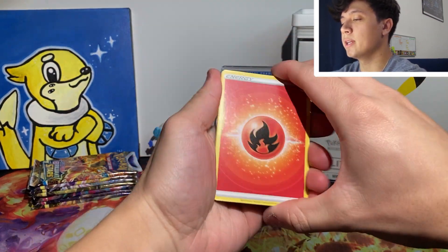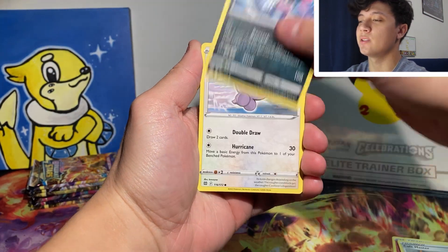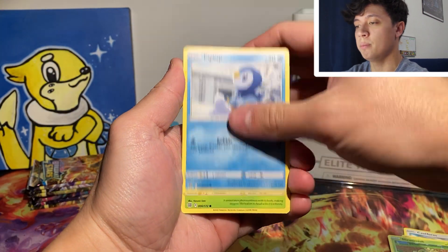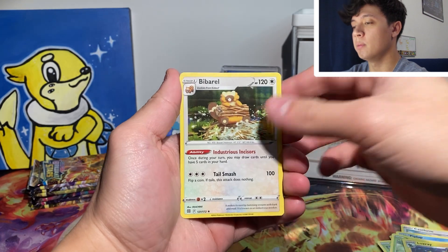Four from the back — let's break it down. First pack: we have a Fire Energy, Fresh Water Set, Cafe Master, Weavile, Cast Horn, Throw, Shroomish, Piplup, Turtwig, Reverse Luxray, and a Barrel non-holo.